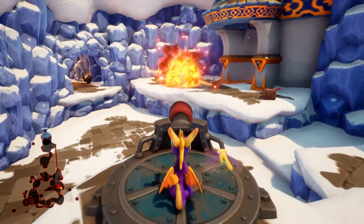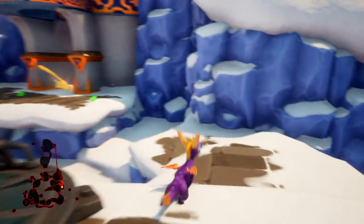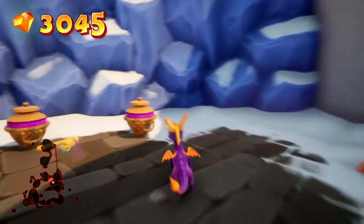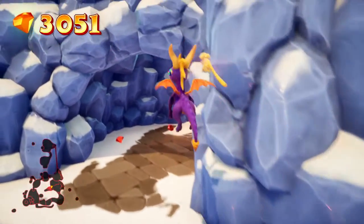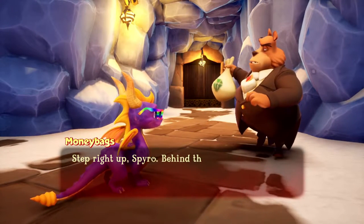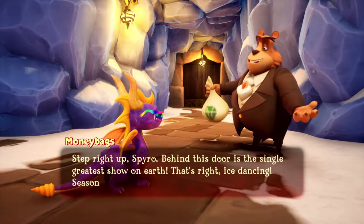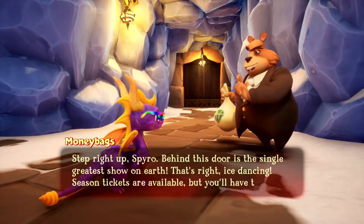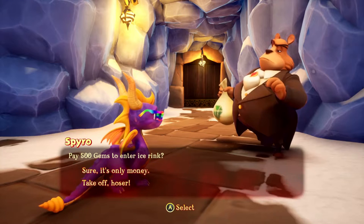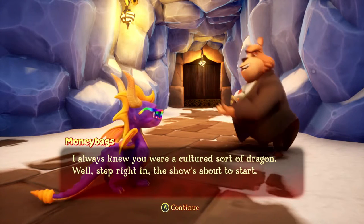Hey, Moneybags is here. I hate that guy. What do you want, Moneybags? Step right up, Spyro - behind this door is the single greatest show on Earth. That's right, ice dancing! Season tickets are available, but you'll have to act fast! Sure, it's only money. You guys knew you were a cultured sort of dragon. Well, step right in - the show's about to start.